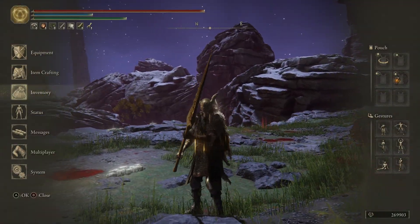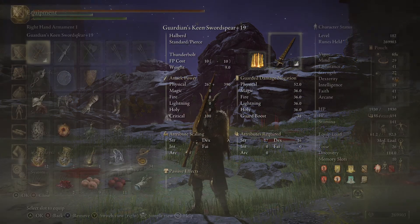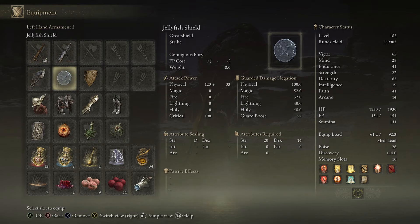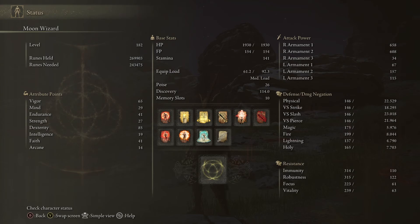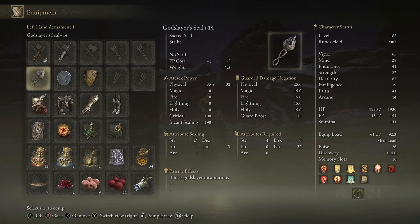So this build is a dexterity-faith build. Now yes, I know my stats are ridiculously overdone — you really only need to get vigor up to about 40, mind to 25, endurance around 30 to 35. Strength you don't need as high either; you really only need about 20 strength to use the Jellyfish Shield. Intelligence I don't have any points in, neither do I in arcane.